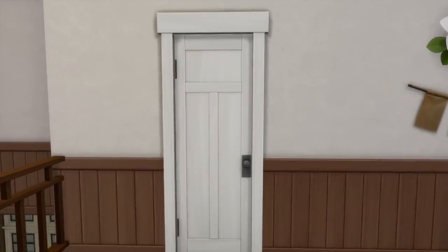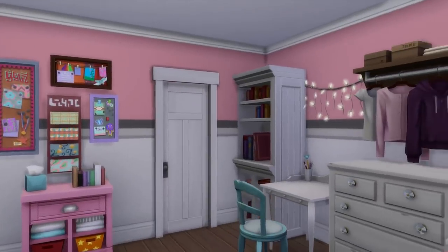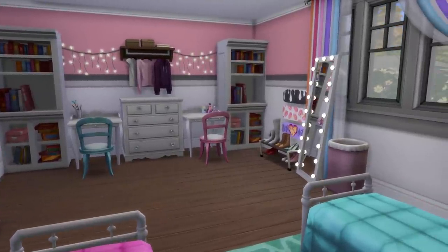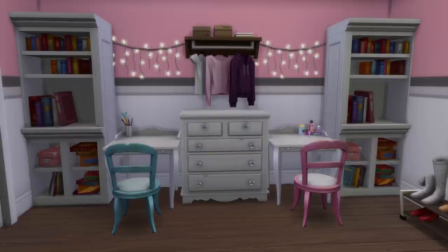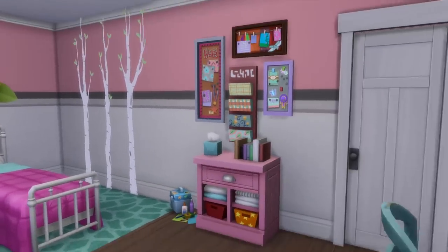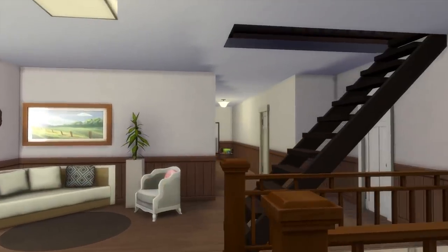Going back through here we have another bedroom — this one I furnished off camera. This is a twin girls' flowery bedroom with lots of little colors. The color palette is a minty, greenish, bluish teal color and also a pinky tone. They have two little desks for homework, their own separate bookcases, a mirror, some shoes, separate beds, and a little station with arts and crafts and knickknacks.